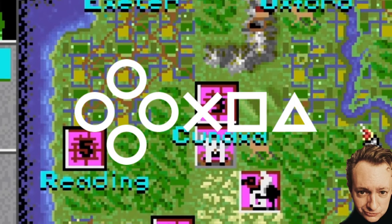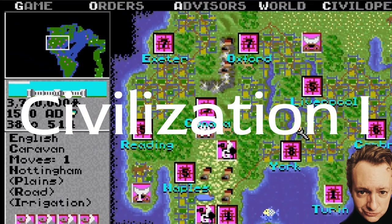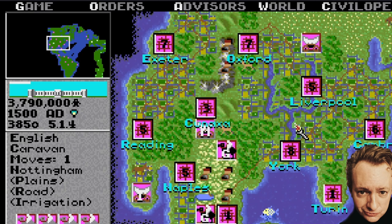Hi everyone, it's Teacher Matt here from Oxford English Masters. Today we're going to learn how to play Civilization 1. This is a pretty old game from 1991, certainly the 1990s, so you have to expect that the graphics are a little bit more simple than modern games. But Civilization 1 was an iconic game in its time, maybe a little bit like Minecraft is more recently. It's a really good game and I use it in my classes to teach my students words about geography, history, technology, science, and politics.